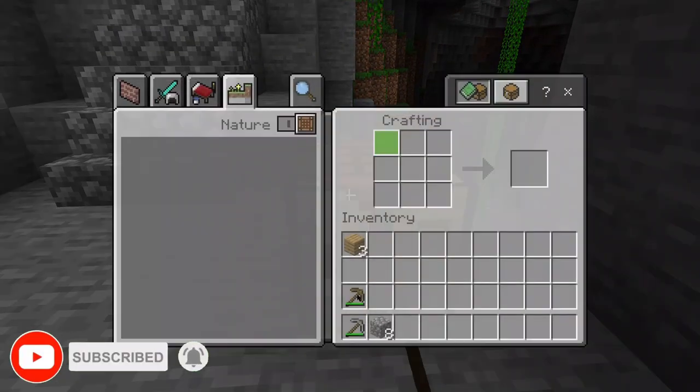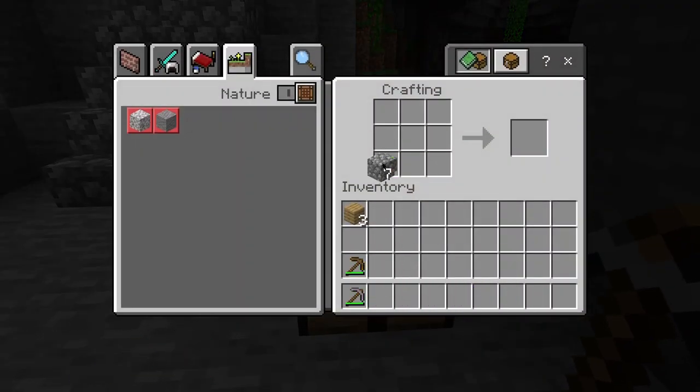Just place eight cobblestones in a crafting table, leaving the center space empty. And voila, you have a furnace.